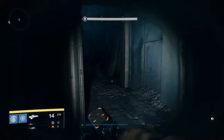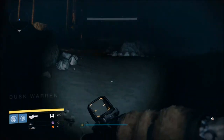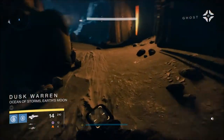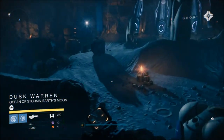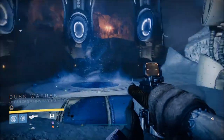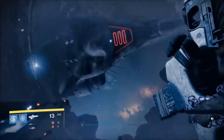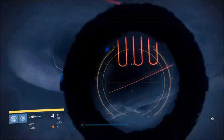You're gonna wanna make sure your team of three is here before you go up into the elevator. Ghost will say he's picking up a Fallen Distress Beacon. When all three of your teammates are here, then you're ready to hop into that elevator. Once you do, the timer will start.